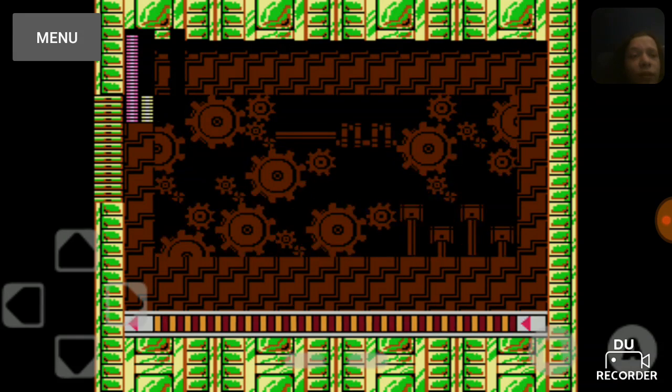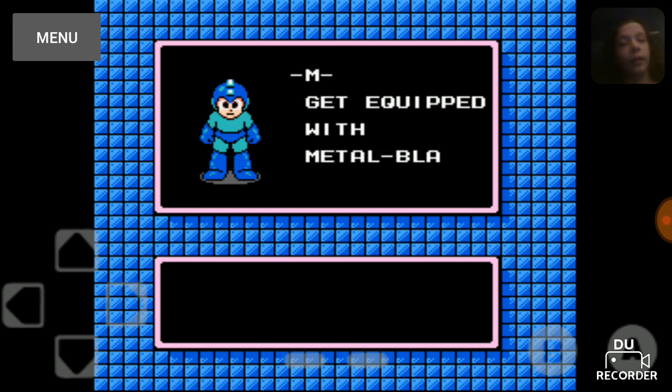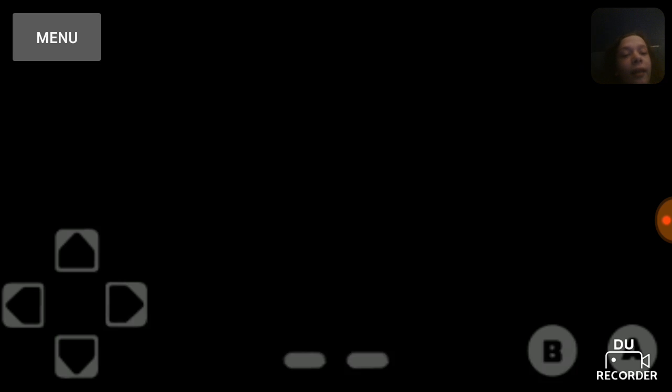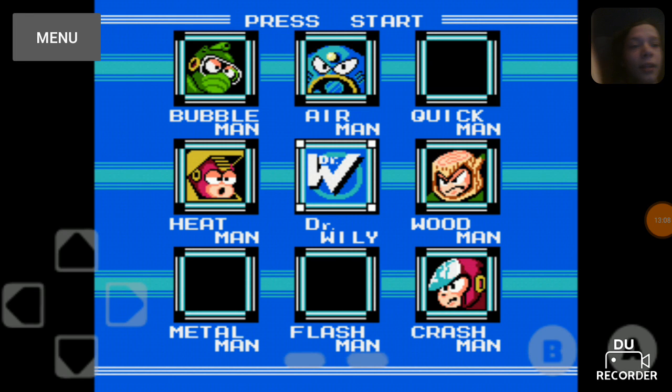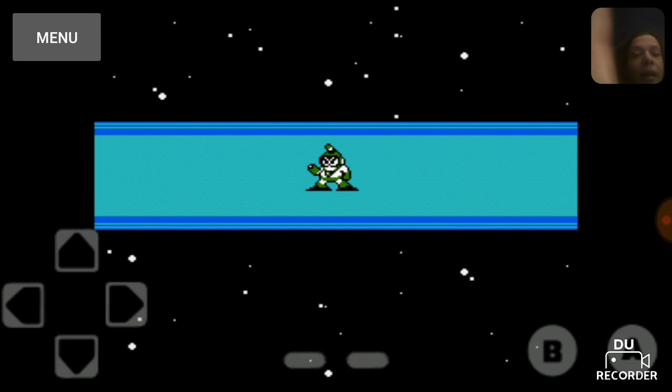Flash Man I always recommend starting with, because his stage is pretty short and he's pretty easy to kill. He's just kind of annoying if you don't kill him quick enough because he freezes time. First time I actually recorded this, I killed him before he could do anything. We've been going for only 13 minutes. Then you take your newfound Metal Blade over to Bubble Man's stage and prepare to annihilate everything.